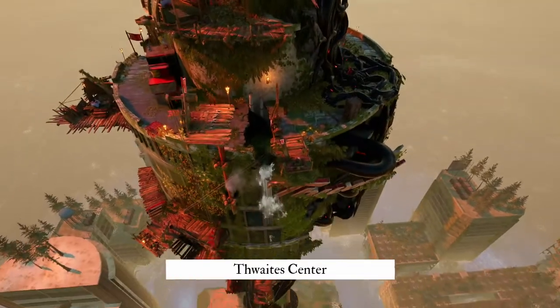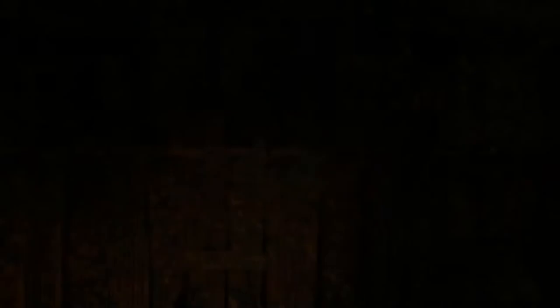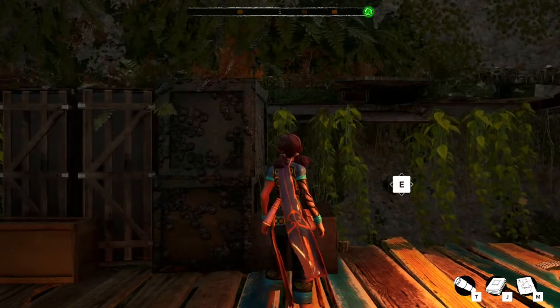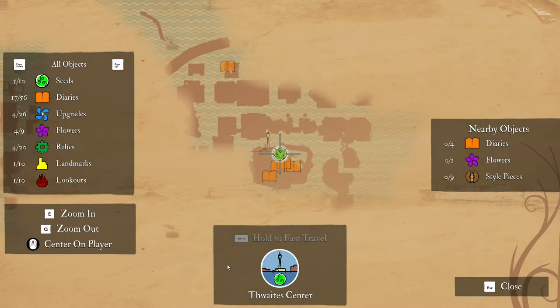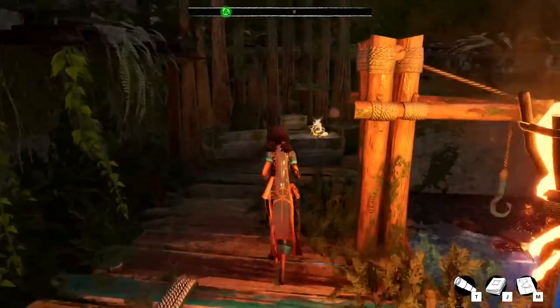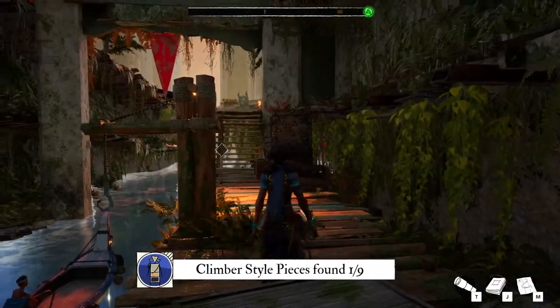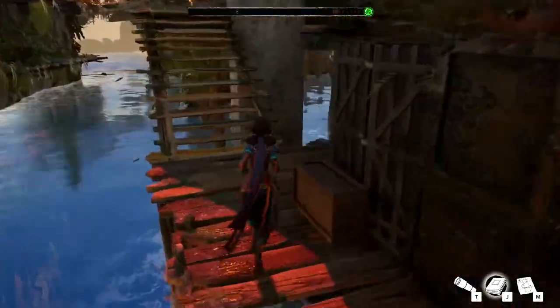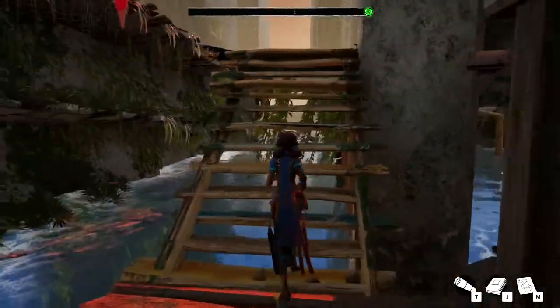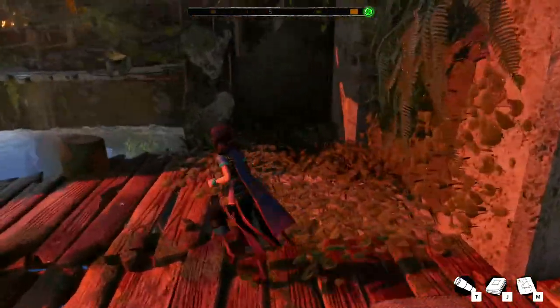Thwaites Centre - that is huge. A quick look at the map and it's probably four, one and nine again. Yes it is: four diaries, one flower, nine star pieces. That seems to be relatively standard. Climber style pieces - it's interesting. I quite like the formal outfit.